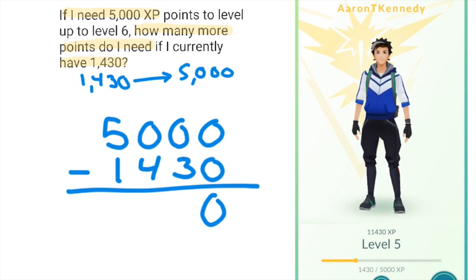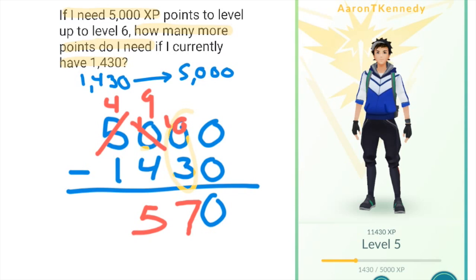0 minus 0 is 0. 0 minus 3 you can't do because you can't take 3 from 0, so we need to borrow from the higher place values. We're going to take from the thousands, and that becomes 4, the hundreds becomes 9, and the tens becomes 10. So 10 minus 3 is 7, 9 minus 4 is 5, and 4 minus 1 is 3. So I need 3570 more XP points.